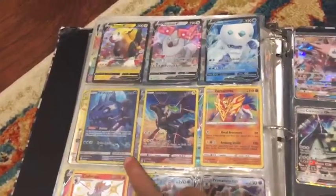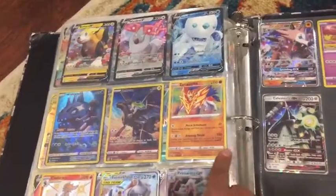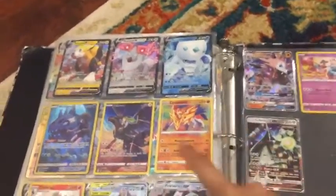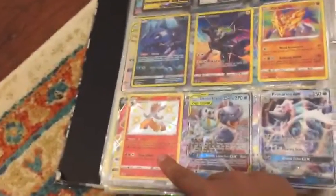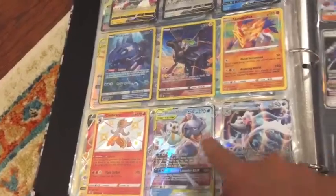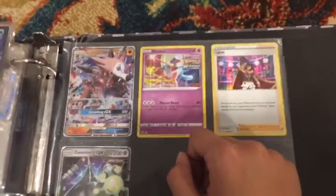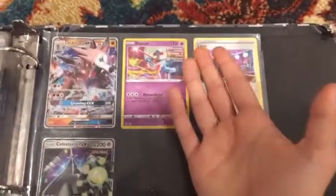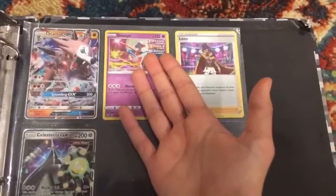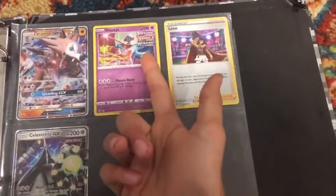We also got this Wishiwashi Trainer Gallery. A Zekrom Trainer Gallery. A Zarude Amazing Rare. A Cinderace Shiny. A Blastoise and Piplup Tag Team. A Primarina GX. A Lycanroc GX. A Deoxys. And this one is very unique to me — that's why I put it in here — because it has all three: Fusion Strike, Single Strike, and Rapid Strike.